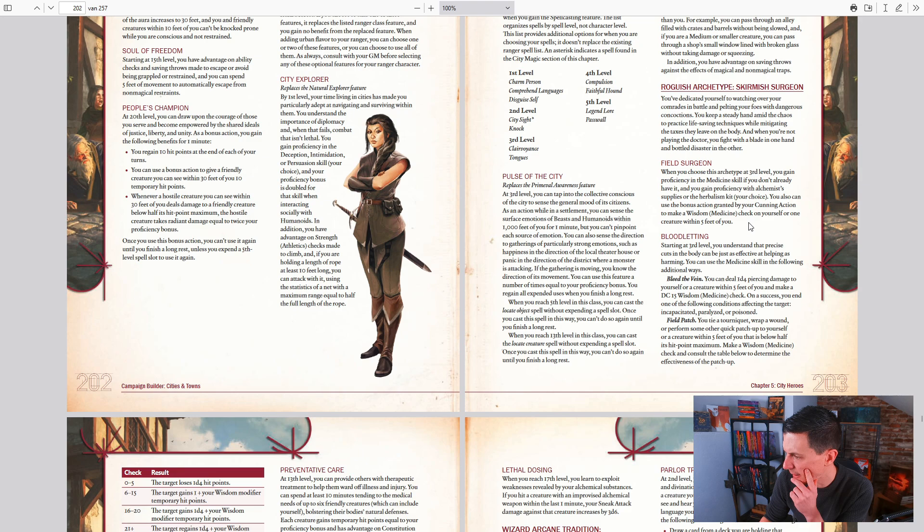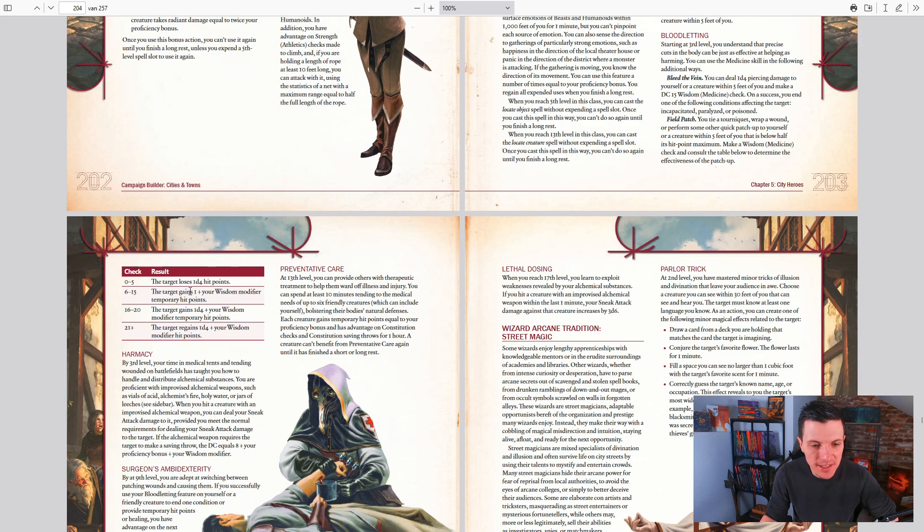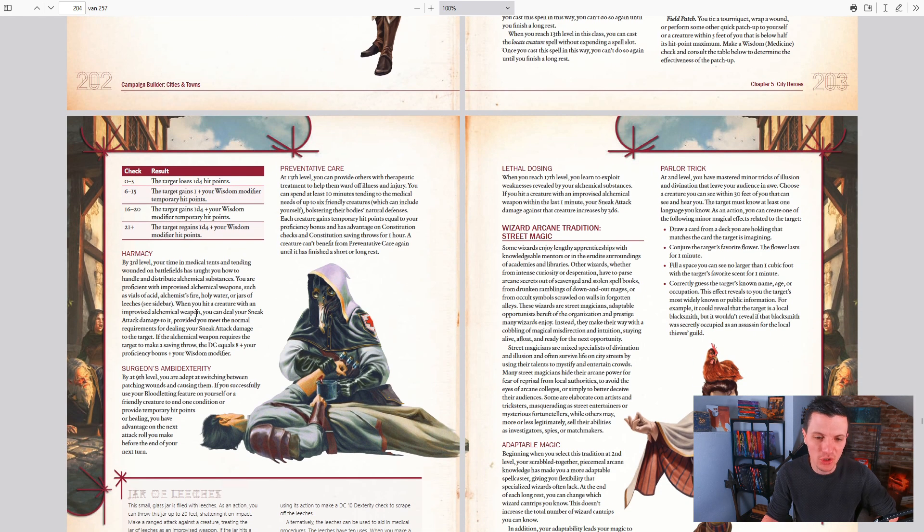You can also use the bonus action from your cunning action to make a medicine check on yourself or one creature within five feet of you, which is already pretty cool. Starting at third level, you understand that precise cuts in the body can be just as efficient at helping as harming. So you make a wisdom medicine check and consult a table to see what happens — your target regains hit points: one hit point plus your wisdom modifier, 1d4 plus wisdom modifier, or temporary hit points. I absolutely love it.